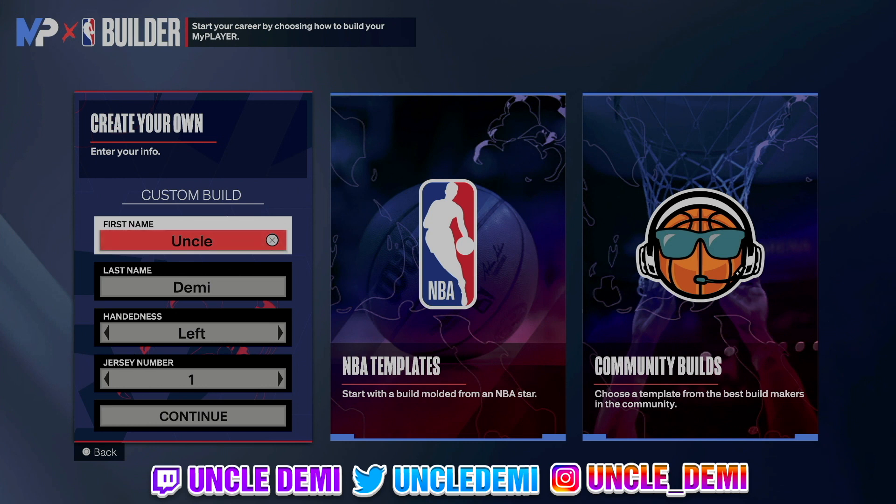What's good, my nephews and nieces, this is your favorite uncle, Uncle Demi. Today I have another special banger for you. Today we're gonna talk about how to make a point power forward build. But before we get into the video, make sure you drop a like and subscribe — it pushes the video to the recommended. And of course subscribe, it'll put you in the know for my daily uploads. Without further ado, let's hop straight into the video.